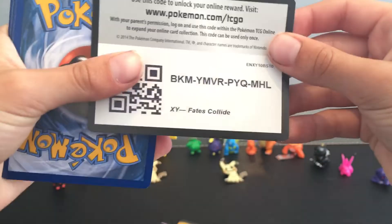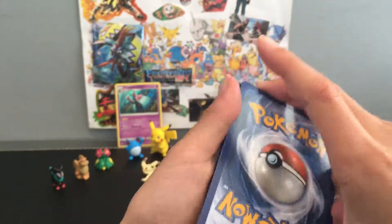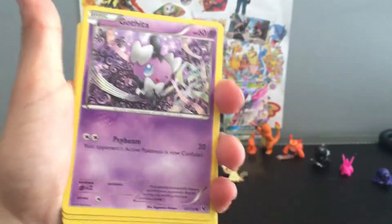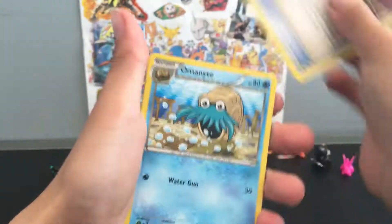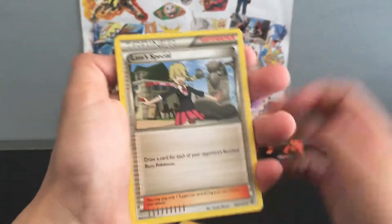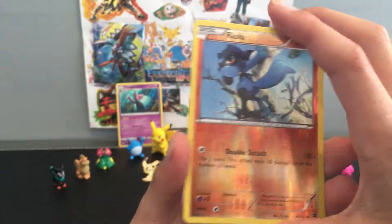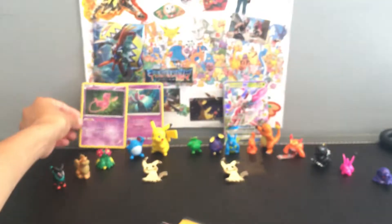Let's see what we get - so we got the Fates Collide code card. We got a Rilou, Deerling, Jigglypuff, Gothita, Meowth, Evolution Spray, Alolan Ninetales, Lassie's Special trainer, Rilou reverse holo, and a Mew holo - that is really cool! I'm gonna put that with that holo.